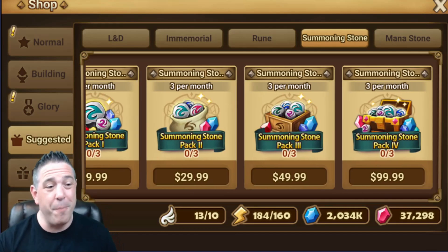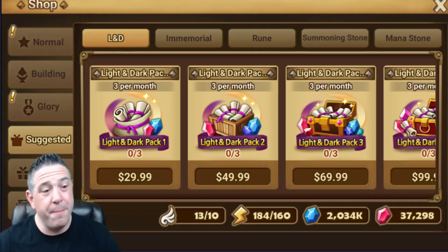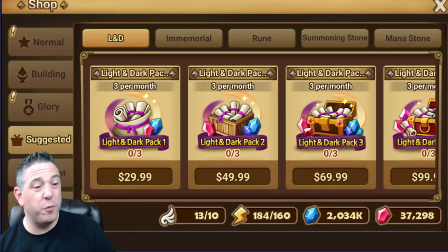Summoning stones — don't buy, bad purchase. LD packs right here: if you're not an aspiring SWC player, skip these.